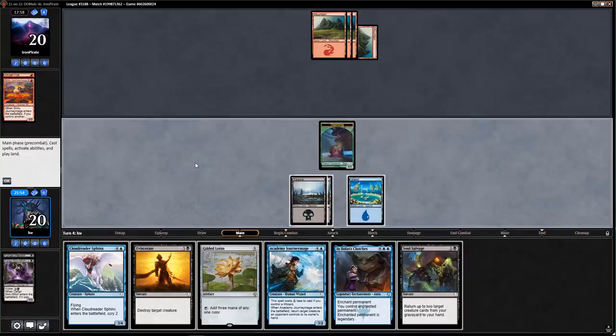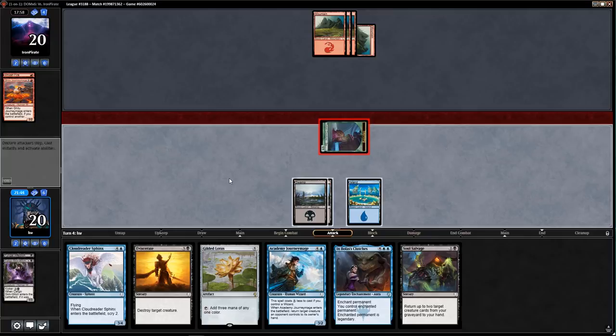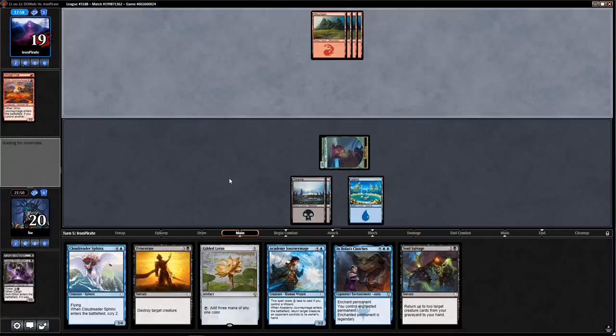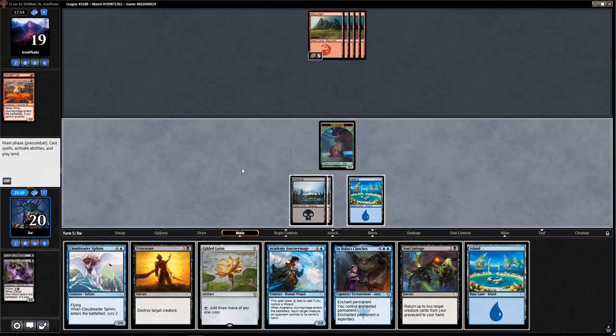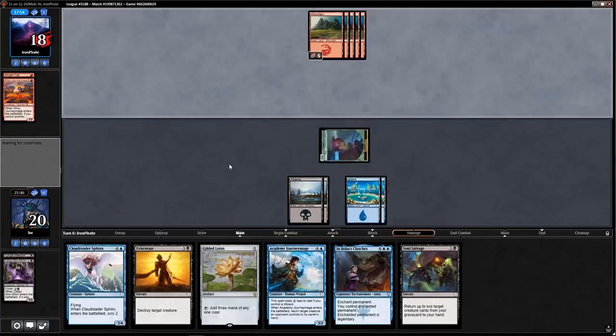I'm supposed to cast Caligo Skin-Witch for sure because I got Academy Journey Mage and now Journey Mage is castable on four. If my opponent attacks I'm going to block and Fungal Infection their Journey Mage — I haven't seen removal that would really blow me out. It has to be Wizard's Lightning — and yeah, Shivan Fire is fine, I would basically choose for that to happen.